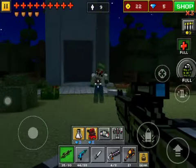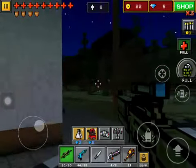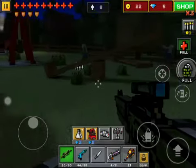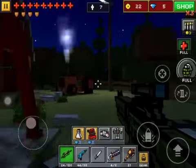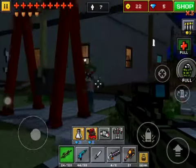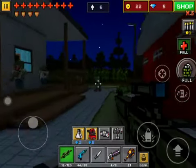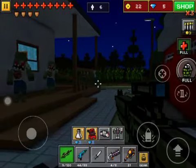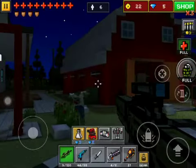It takes about 5 shots to kill a regular zombie — not bad. Let's grab that ammo. It does actually spread out like the combat rifle too.